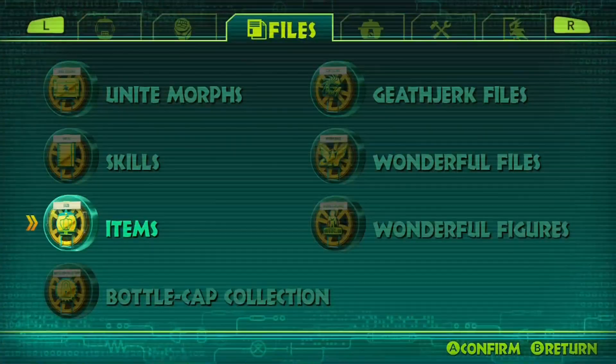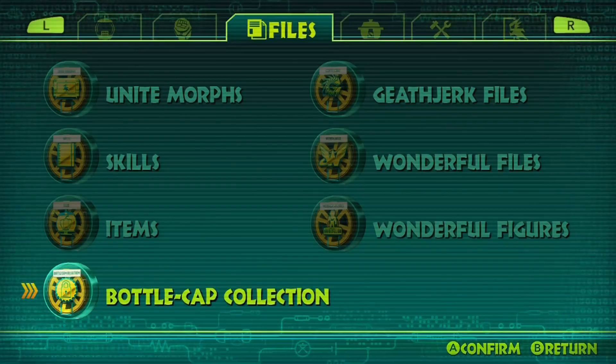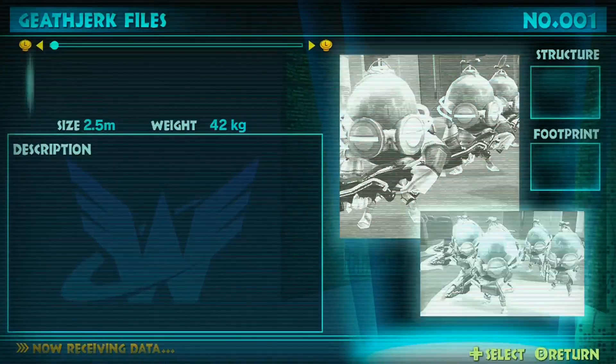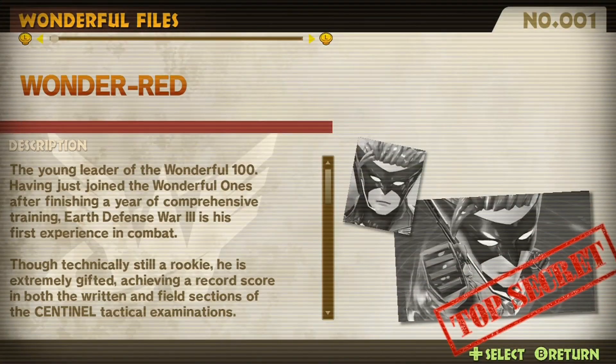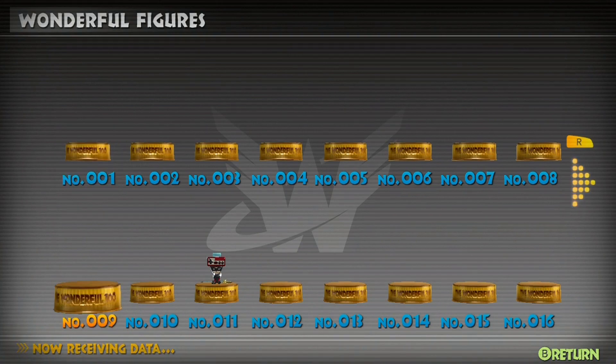Items, descriptions, here's the bottle cap collection. We only have five out of a hundred. There's actually 101 bottle caps, but the last one you get when you've gotten all the others. Here are the Gethjerk files — we'll be reading those on the bonuses. Wonderful files, bonuses, and the wonderful figures.